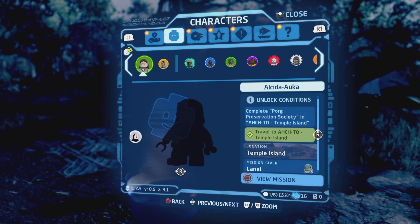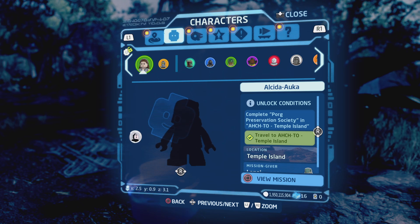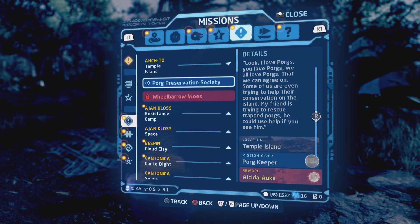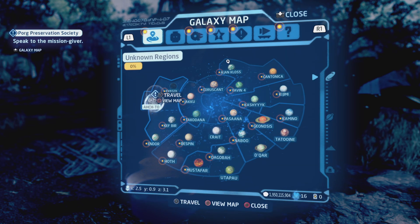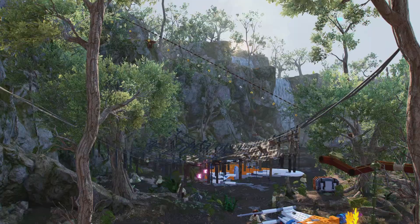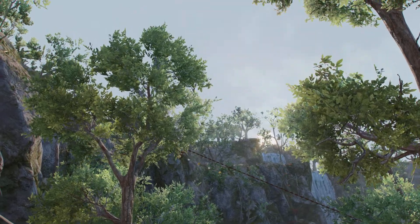To do this, I only have to complete the Porg Preservation Society mission. So let's travel over to Temple Island. Don't get mad if I say the names of some of these characters wrong — not everybody knows Star Wars very well, and sometimes you just don't know how to say names properly. That's the case for this one.